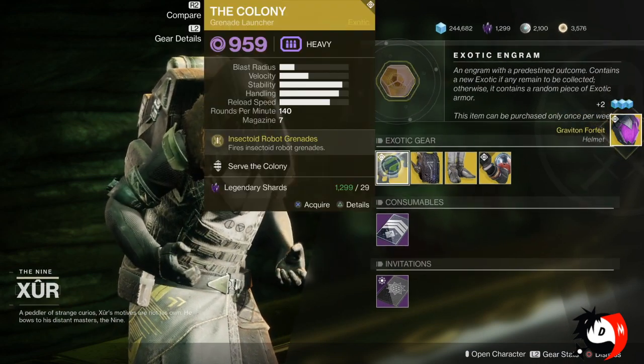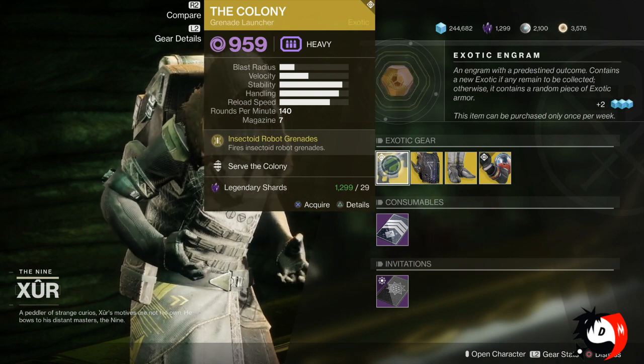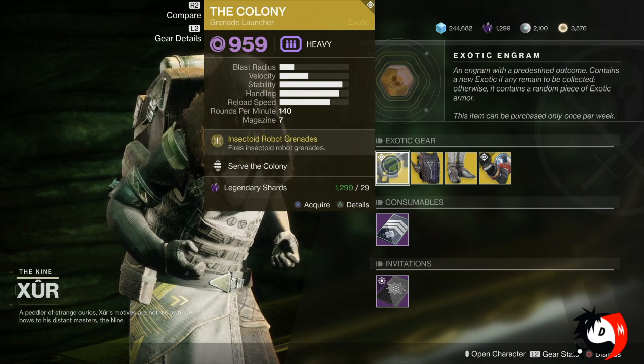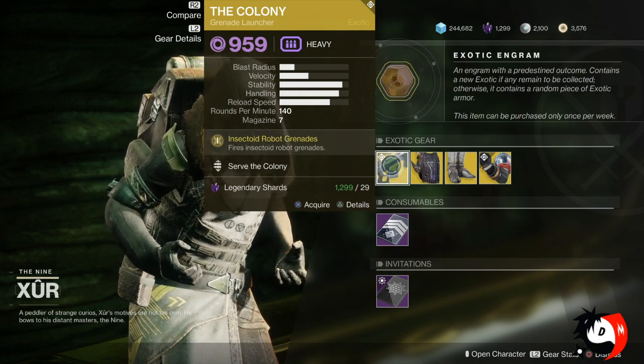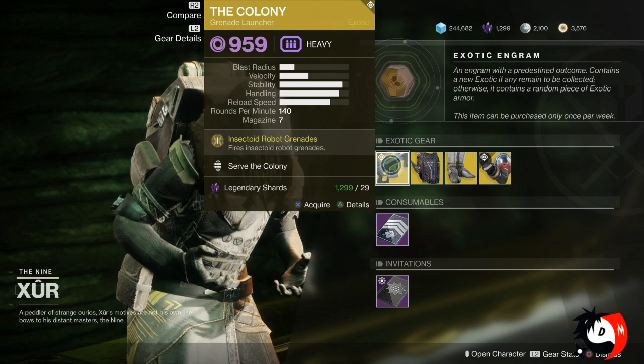He has also brought in The Colony. It's a Grenade Launcher and it is pretty amazing. It basically shoots small insect-type robots that trace your enemy and can kill them almost instantly. So if you don't have this one, it is pretty amazing to have.